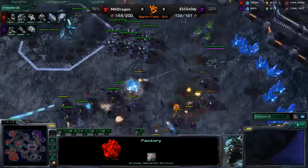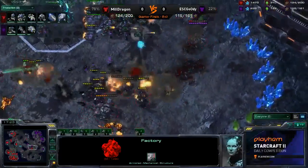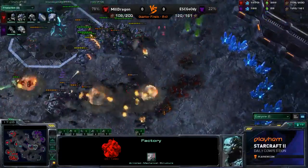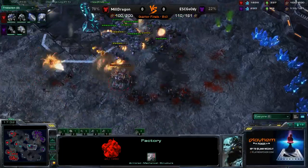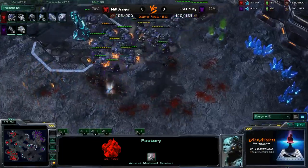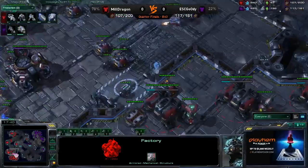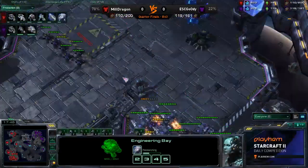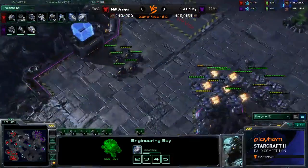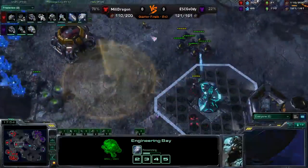So here comes the big engagement. We got some Hellions moving forward, but there's a lot of Marauders in this mix — that's exactly what Dragon needs. He kills all those Hellions, going to rip through these tanks pretty quickly. There's a lot of damage going down on these Marauders, but he wasn't able to break this position quite yet, and that might not have been the most cost-efficient trade. But he's on five bases and his opponent's barely on three, so Dragon's not looking too bad.